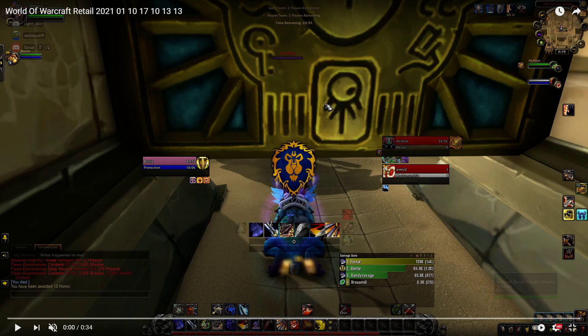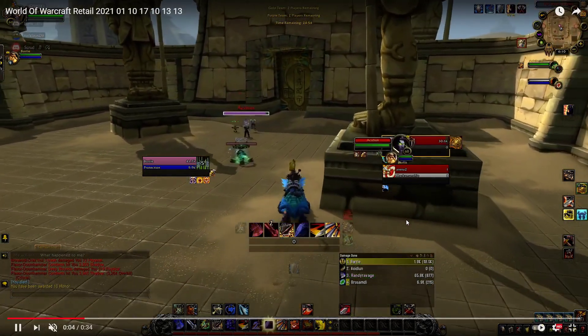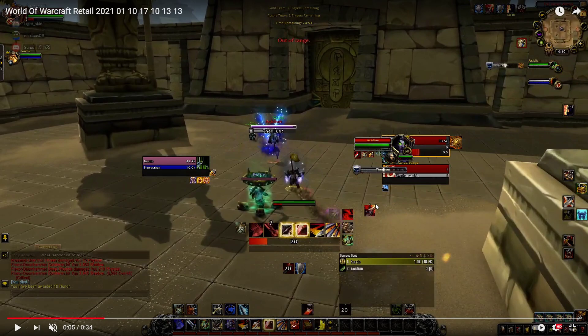Let's have a look at the game - it's a short one so we can easily see where the mistakes are made. Our prot pally gets incapped here, and at this stage we've got two options: we're right next to the pillar, the Marksman Hunter can't really connect if we line. But we continue going in and then the Hunt gets cast - this is the issue.